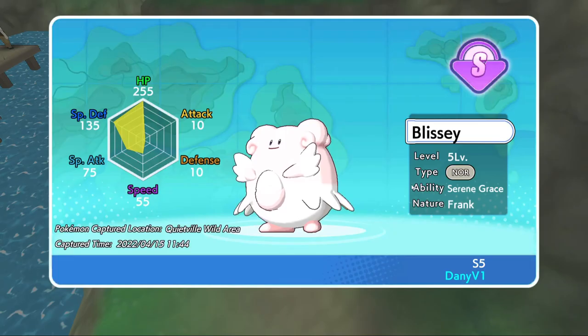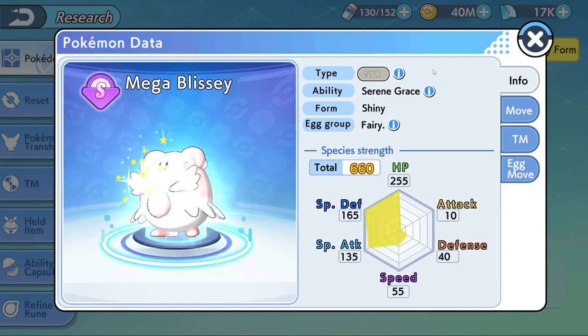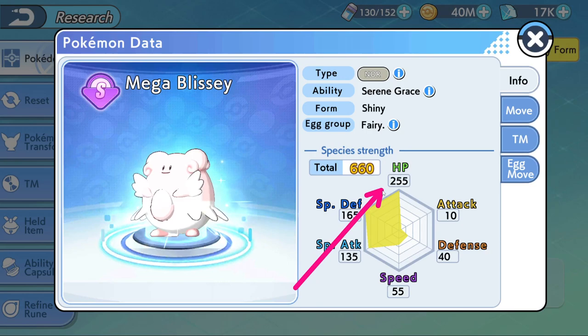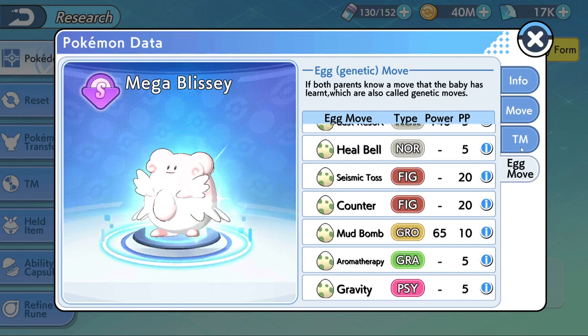I had no idea what the code was going to give — that's a Shiny Blissey! Look at this beauty. Shiny Mega Blissey: 165 Special Defense, 255 HP, and 135 Special Attack. She's slow, yes, but against special Pokémon she takes no damage.